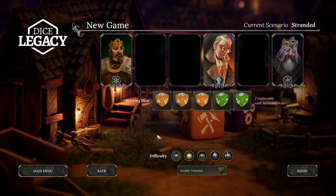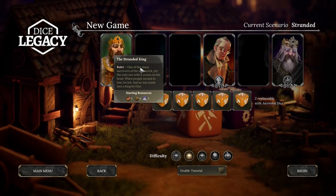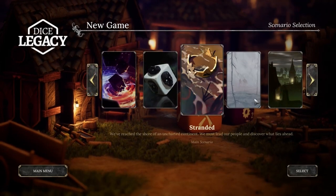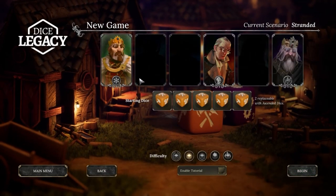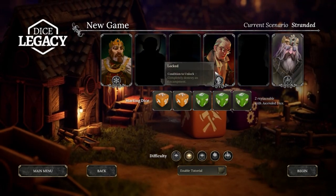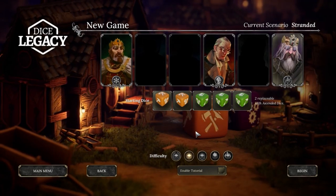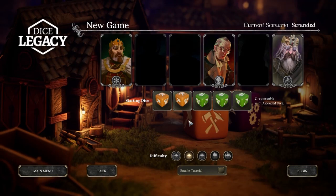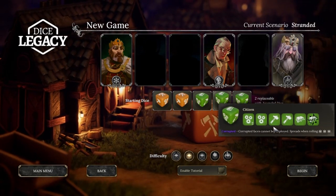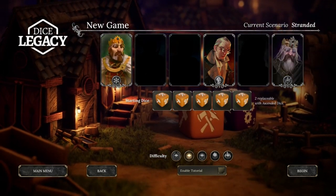So I'm just starting a new game. When you start, you have this ruler with different scenarios you can choose — for example, here you're going to start with 'Stranded.' I'll choose this one. You can unlock other scenarios; I just finished the first mission and unlocked these other two. You can start with different dice — there are green ones, and each one is a different class. This is the citizen class, this is the peasant class.